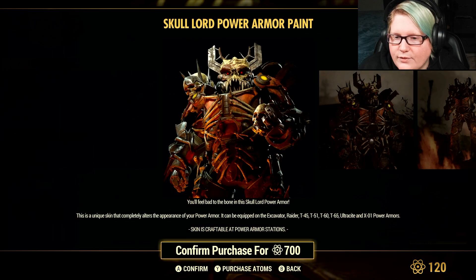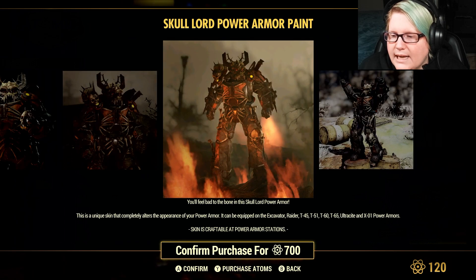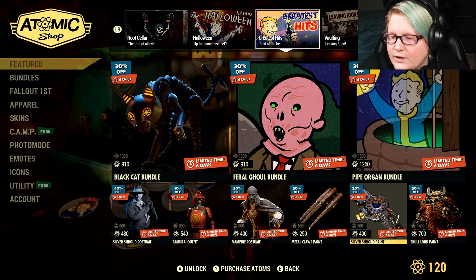50% off the skull lord paint for power armor — it goes on excavator, T-45, T-51, T-60, T-65, ultracite, and X-01 power armors. It is 700 Atoms at 50% off.